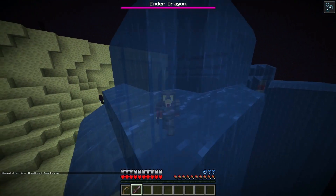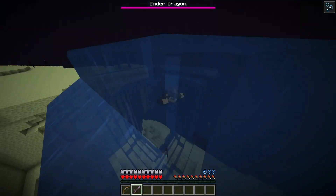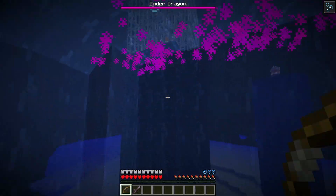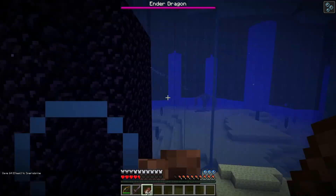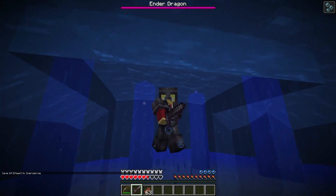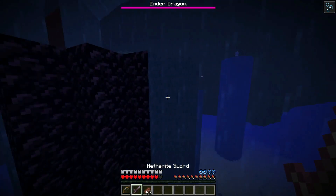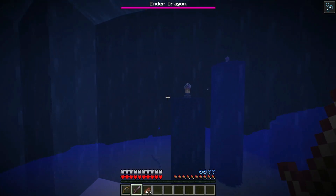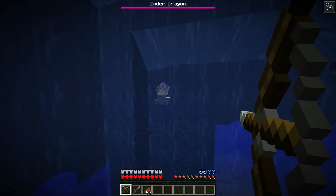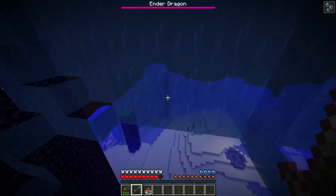It's finally dragon fight time. This is kind of a fishbowl, right? It's just infinite water. Too easy being able to fly around here. I don't even need the water bucket clutch — I can just fly straight through these obsidian pillars, no need to even be wary of them. Last crystal... now. Time for the Ender Dragon fight.